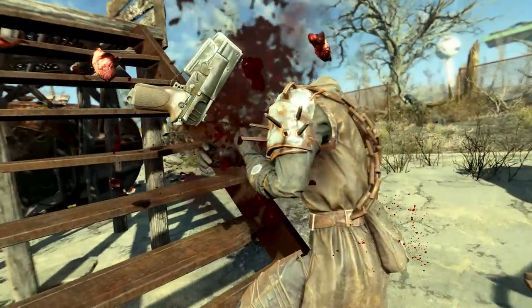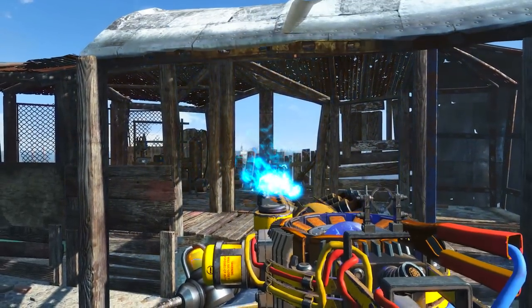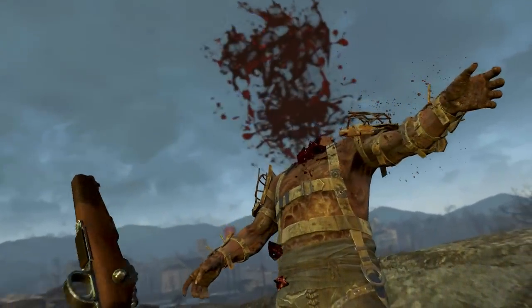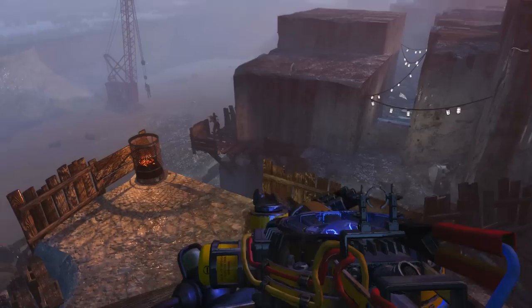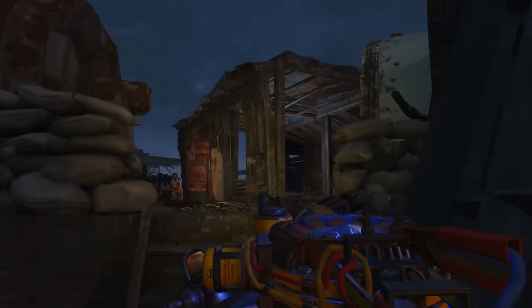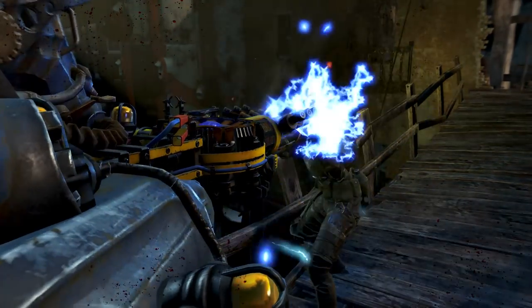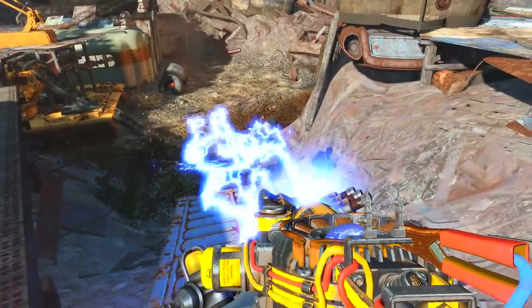The automatic barrel in use is kind of like a machine gun version of the Tesla rifle. As you can probably guess from the name, the automatic barrel makes the Tesla rifle an automatic weapon, meaning its damage can be increased with the Commando perk. Having automatic barrels will make you burn through ammunition rather quickly, and although it has inferior damage compared to some of the other modifications, it fires very quickly and the more shots fired the more chance of arcing between targets. So not only is it great for taking out single targets, it's also pretty effective against groups of enemies standing close together.